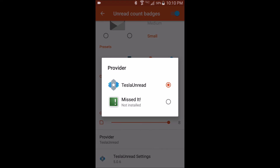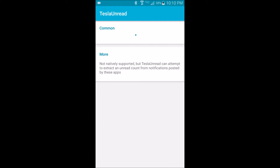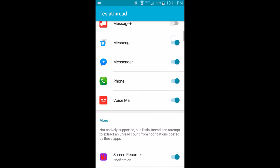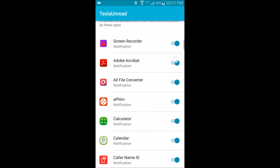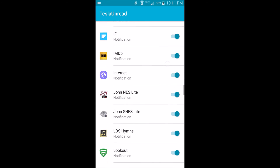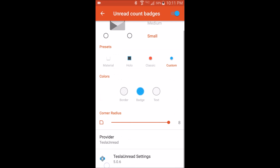This is where Tesla Unread comes in — it'll say 'Provider: Tesla Unread'. You have to select that if it hasn't been selected already. Then go down to Tesla Unread settings. It'll load, and then you're going to check off all the notifications you'd want from every app. I don't think it really knows which apps can give you notifications, but that's fine — you can go ahead and select them anyway.